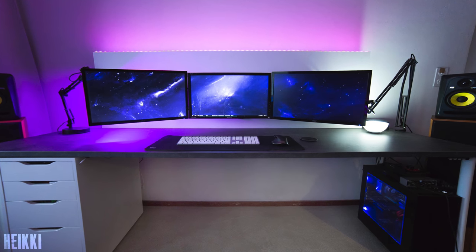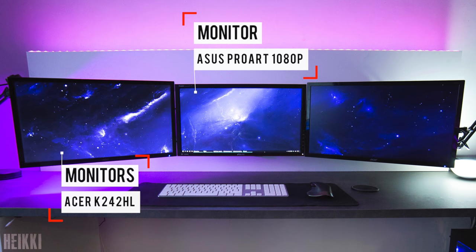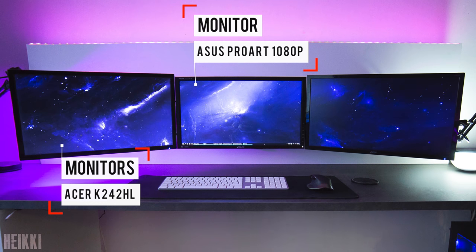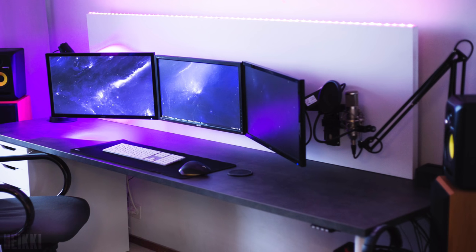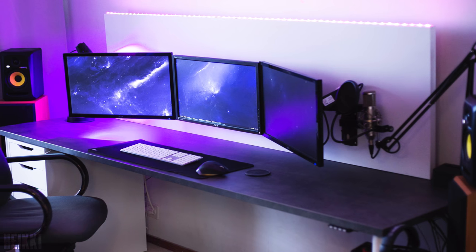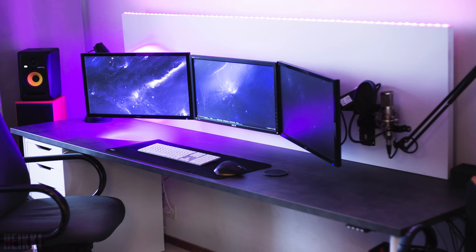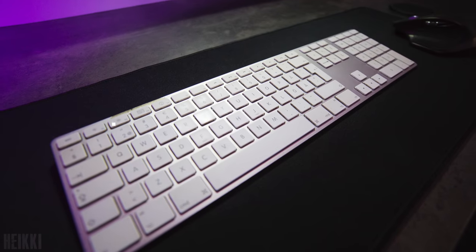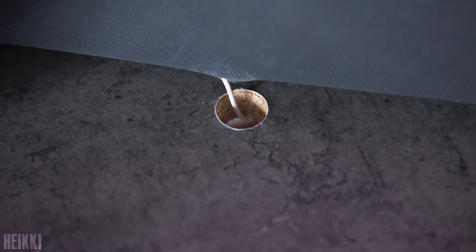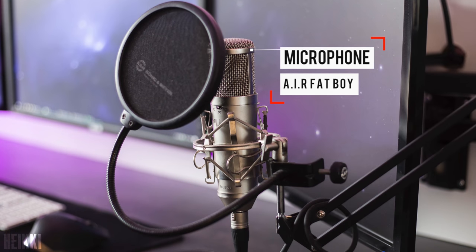Heike is next up with a triple monitor setup featuring two 24-inch Acer monitors sandwiching a 1080p display from Asus right in the middle. All three displays are hooked up to a custom backboard that he built himself. He's using the same countertop as my filming desk, held up by an Alex drawer unit and two Ikea legs. He's using a wired Apple keyboard with an MX Master, and he drilled holes in both the desk and the backboard to run the wires through. For audio he's rocking the Fatboy microphone from Air Microphones.